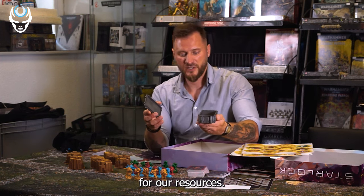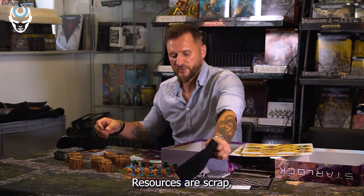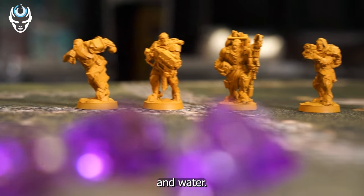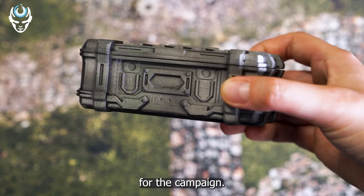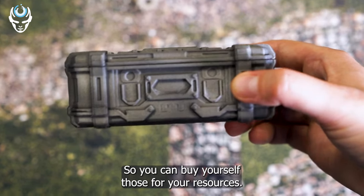Also there's going to be a container for our resources. Resources are scrap, Tristals, and water. This is going to definitely be an add-on for the campaign, so you can buy a set of those for your resources.